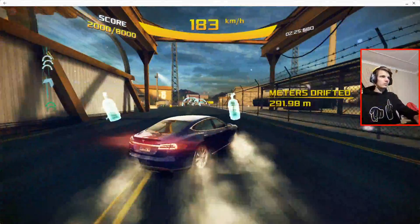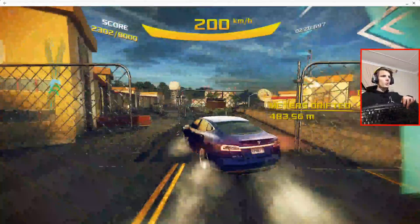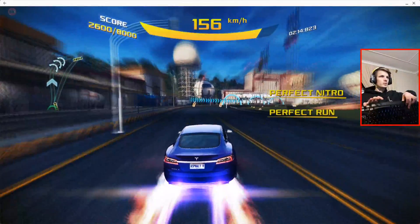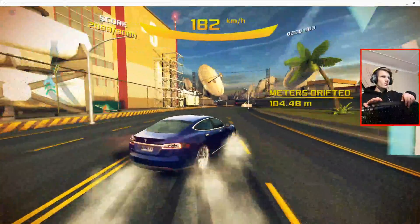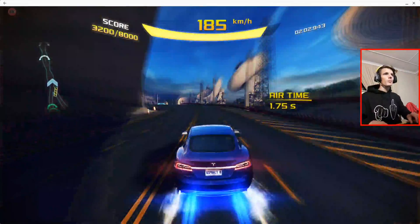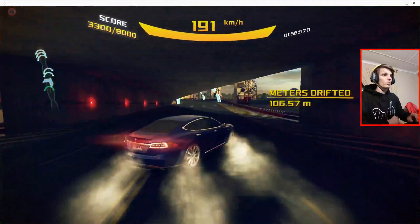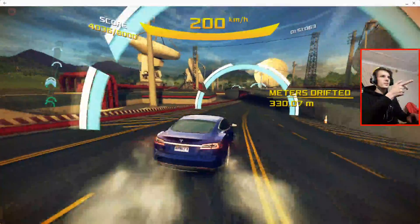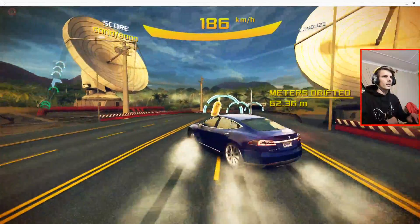I'm going to switch over to the keyboard now. As you guys can see, the keyboard also clearly works. You use the arrow buttons to drive around, spacebar for nitro. And that's basically it. The keyboard has perfect support as well as the game controller. I'm going to play with the keyboard though because I prefer it. After this drift race you can also go ahead and play a normal race against other cars.